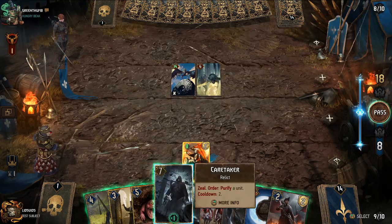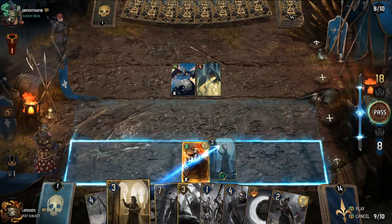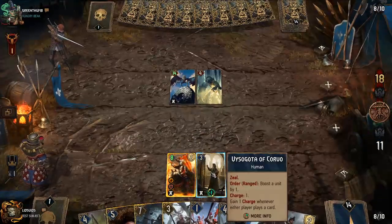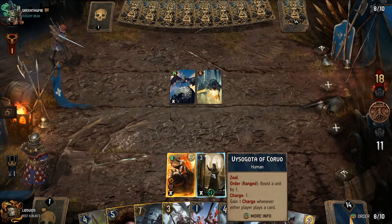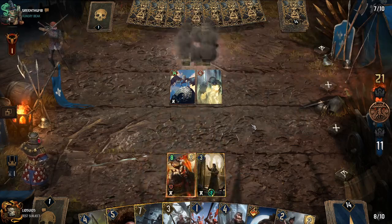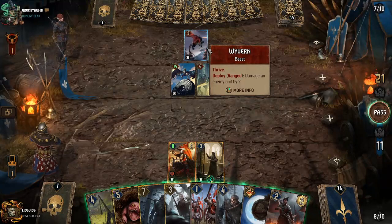We could play Caretaker and Purify to remove their Resilience, but let's start with Corvo because the earlier we play him, the more time he has to gain charges to boost other units. Technically, playing him first would maximize strength, but whenever you play Corvo, opponents usually try to destroy him. Playing Troy first gives a little more protection when the opponent does things like deal damage with units like the Wyvern.